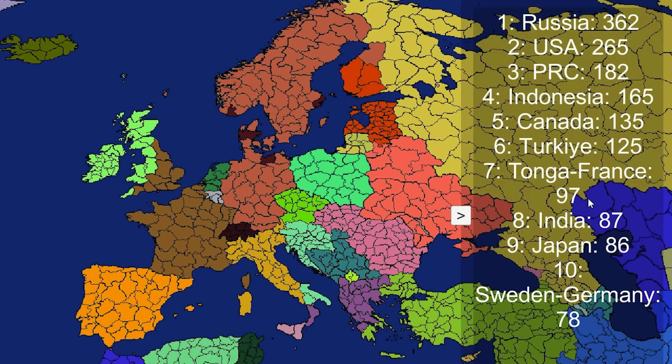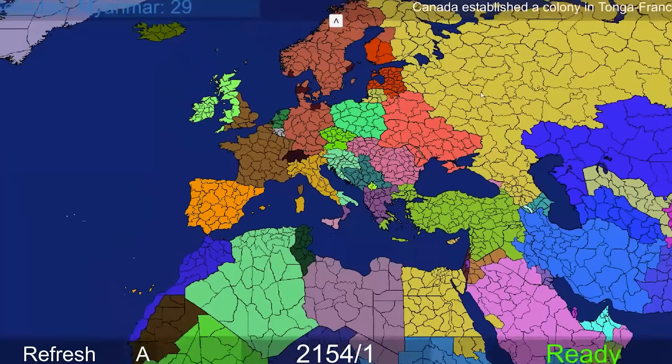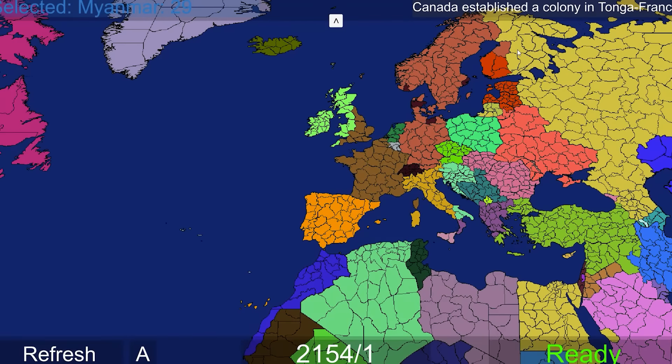I can't think of two bigger countries that could come together. To be fair, France was already in seventh place or in the top ten. Tonga time might have pushed them above India at the very least. I need to stop saying India is so strong. And just like that, Canada has now established a colony in Tonga-France.